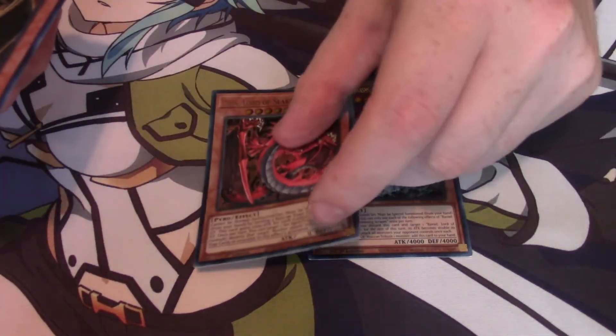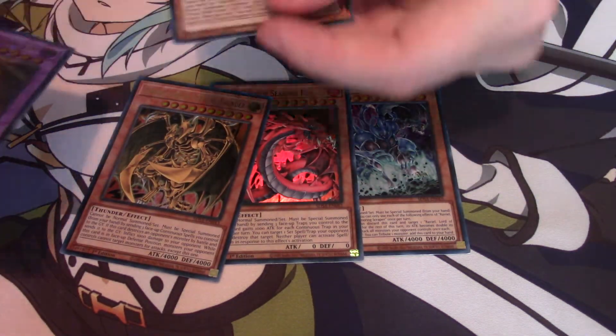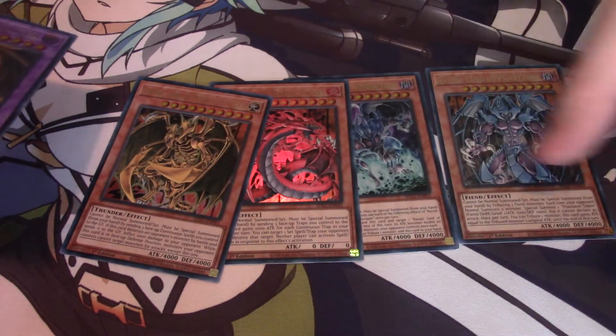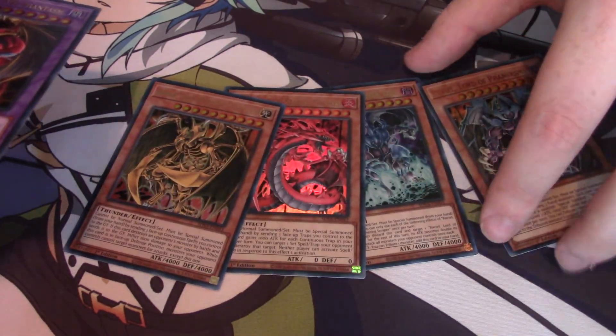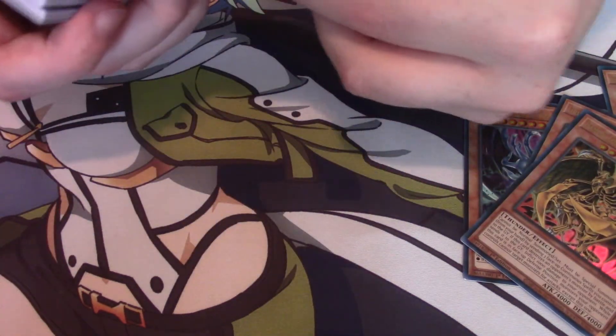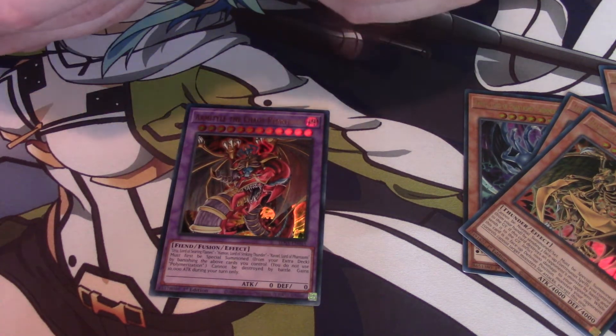To start things off we got Raviel, Uriah, and Haman. Oh look, we even got the original artwork of Raviel — that's pretty cool. I wonder if I got the others. Anyway, next we got Amictile, and some new Sacred Beast cards.